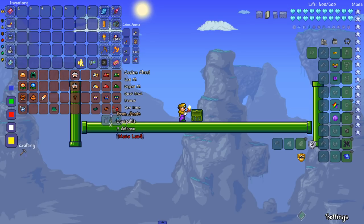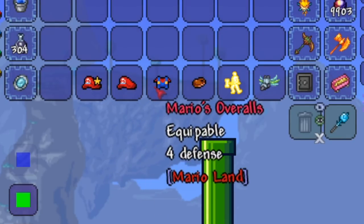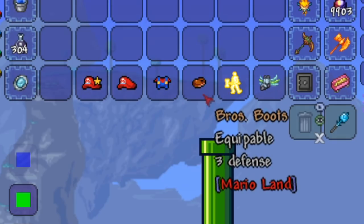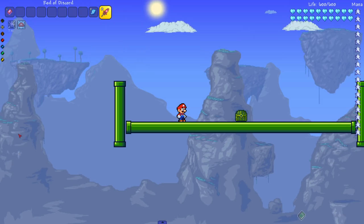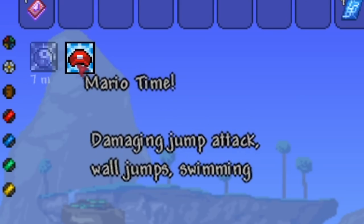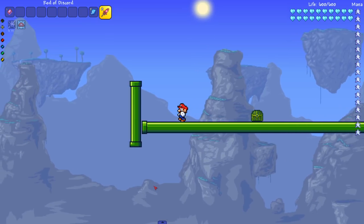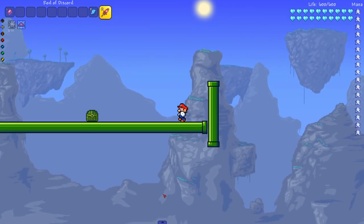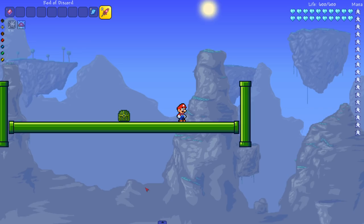Let's start with Mario's stuff — we got Mario's cap plus one, his overalls, and the bro's boots which work on both Luigi and Mario. Let's put it all on and see what happens. Oh my god, this is amazing! Top left it says: Mario time — damaging jump attack, wall jumps, and swimming. Let's hear those wall jump sound effects — oh my god, the classic sounds! It's beautiful.